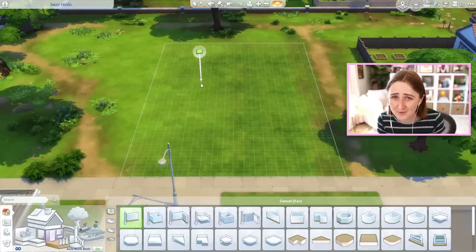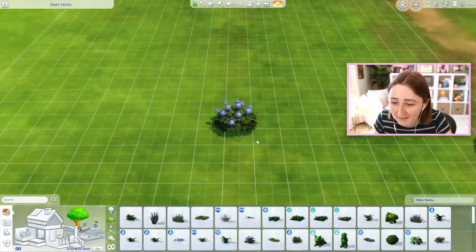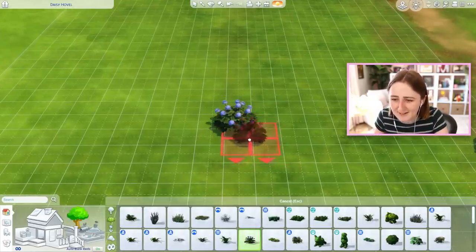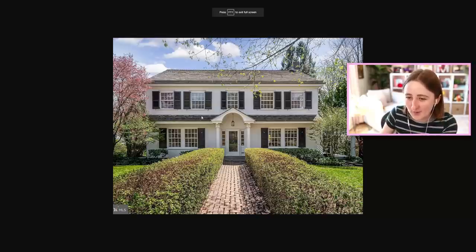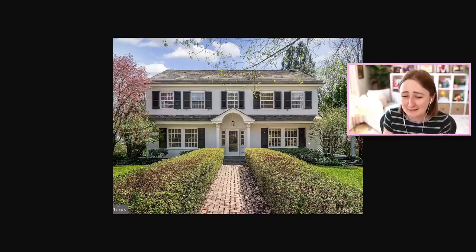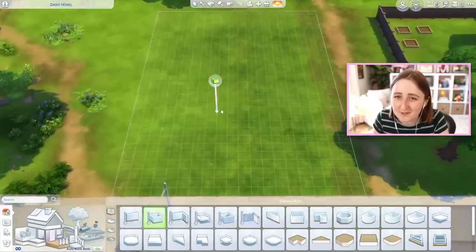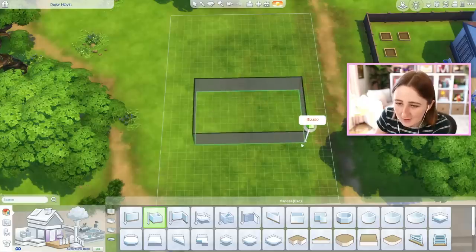I was trying to look for some reference photos of houses just to get an idea of what we could maybe build, especially because the landscaping has to be kind of simple. I genuinely don't know how to landscape without using move objects and sizing things down because I always do that, so that's gonna be hard for me. I found this photo of a house that's kind of simple on the exterior, but really pretty. I love this brick pathway and the bushes lining it, I just don't really know how it's gonna look in The Sims — so often things are beautiful in real life and they just don't translate well to the game. I guess we just get started then.